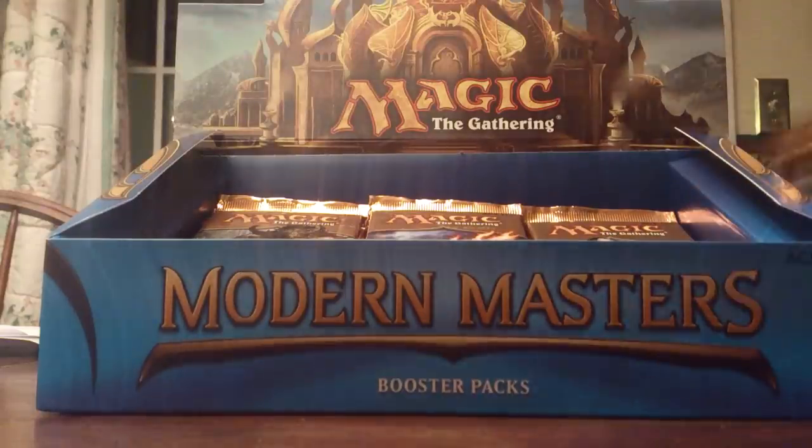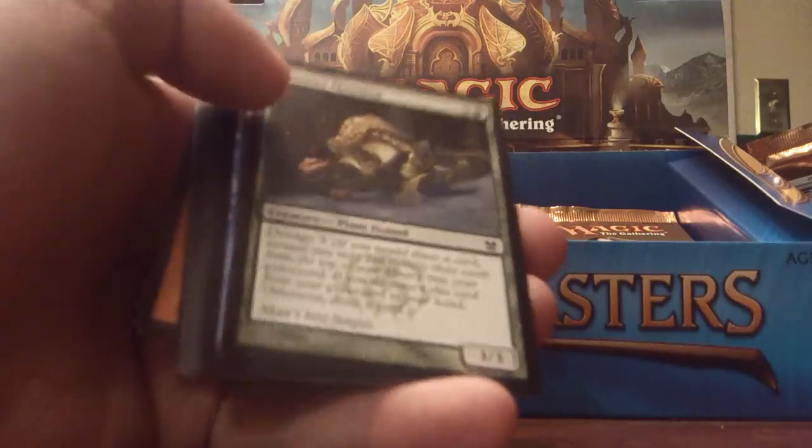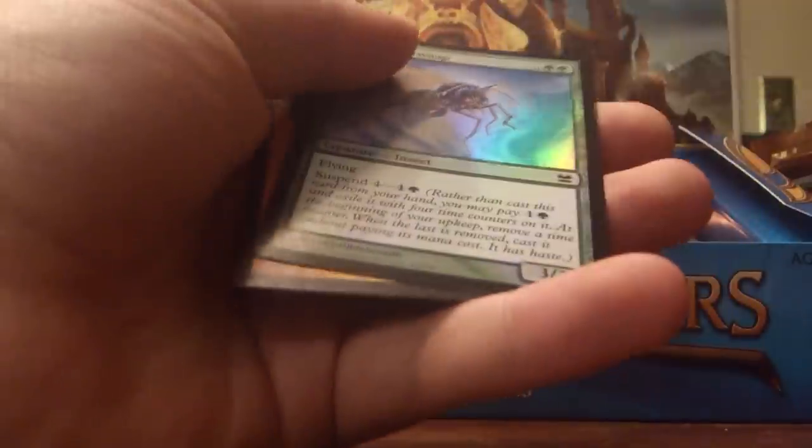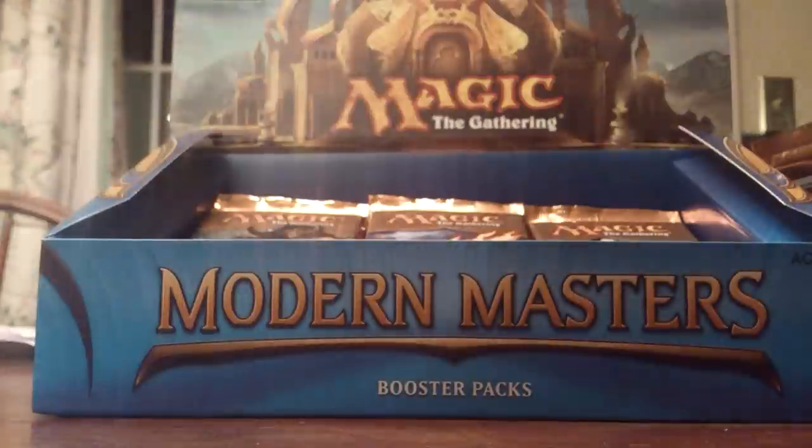Pack seven. Empty the Warrens — love me some Storm. Thieving Sprite, Greater Moss Dog. Lashkey Fairy. Dispeller's Capsule. Logic Knife — I love the Delve mechanic, it's so good. I just love Delve. I want this in the Future Sight frame — I'll play it in Modern all day. Aether Spell Bomb. Crush Underfoot, Raven's Crime — hell yeah. Tribal Flames, Sand Sower, Esperzoa, Summoner's Pact. Foil is whatever — I'll take me some Summoner's Pacts.